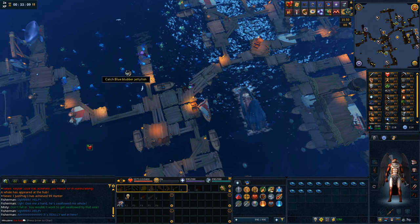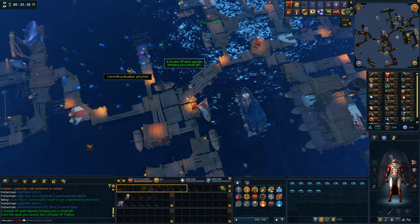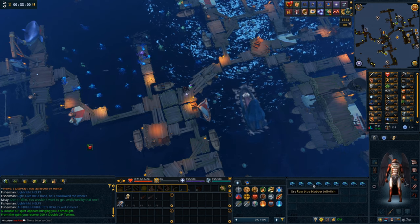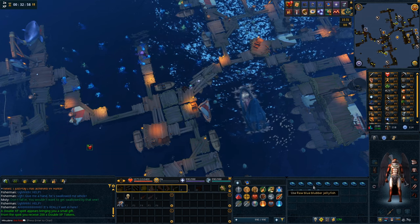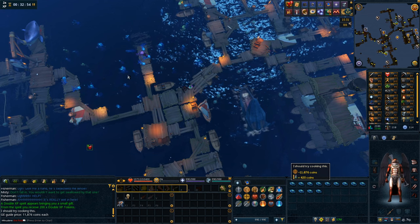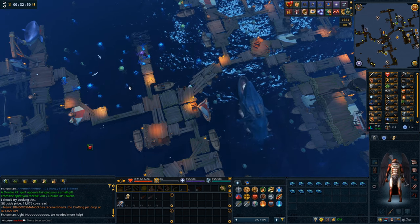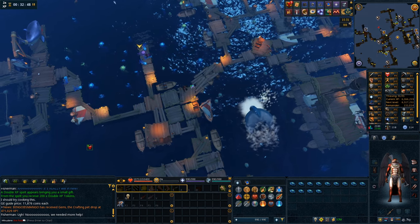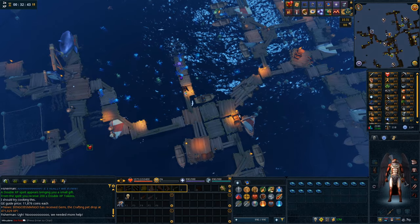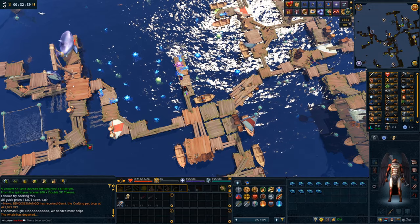About half an hour of double EXP left, so I decided to switch back to fishing my blue blubber jellyfish. Very, very profitable — they even went up, almost 12k. Last I checked they were 10k. They're still going up so I'm making even more money. This is what I'm going to be doing: get 99 fishing, and then I might just go back to the Runespan and get 99 runecrafting. I'll figure that out when it comes to it.